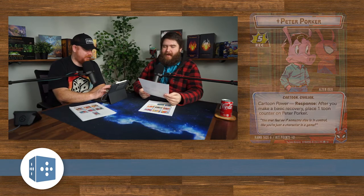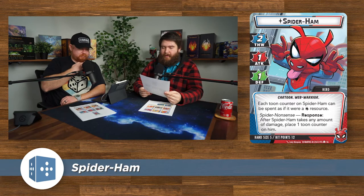All right, the hero side — Spider Ham: two thwart, one attack, one defense. He is a Cartoon Web Warrior. Each toon counter on Spider Ham can be spent as if it were a wild resource. Then he has Spider Nonsense — response: after he takes any amount of damage, place one toon counter on him. Hand size five, hit points 12.